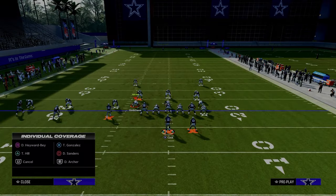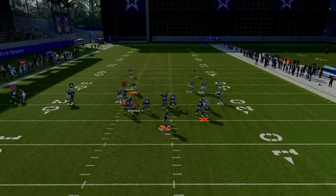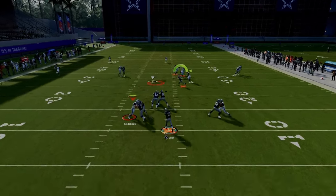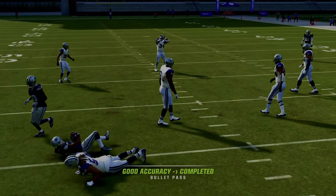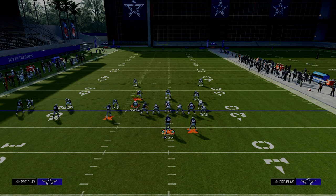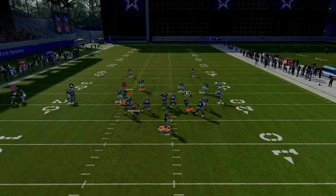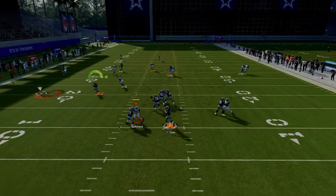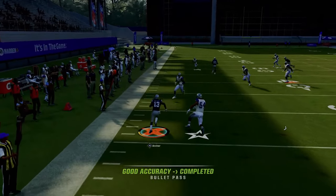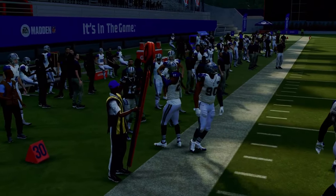Just pass lead that to the left. RAC catch animations are really good this year, so you're going to be able to run after the catch for an easy five, ten, fifteen yards. Now if they have a deep half on both sides and user the running back, look to this slot streak. A lot of times that route can actually beat that coverage — you really want a taller receiver to pull that off.